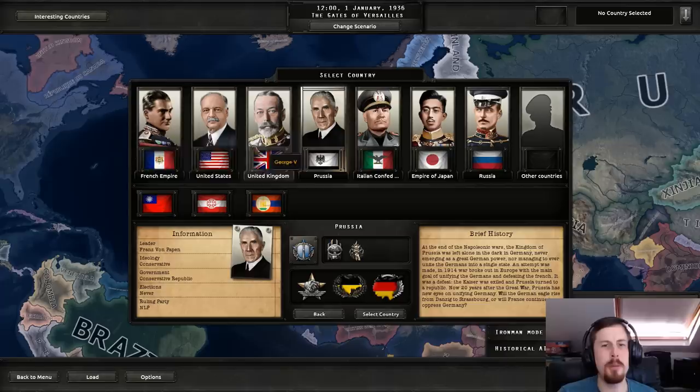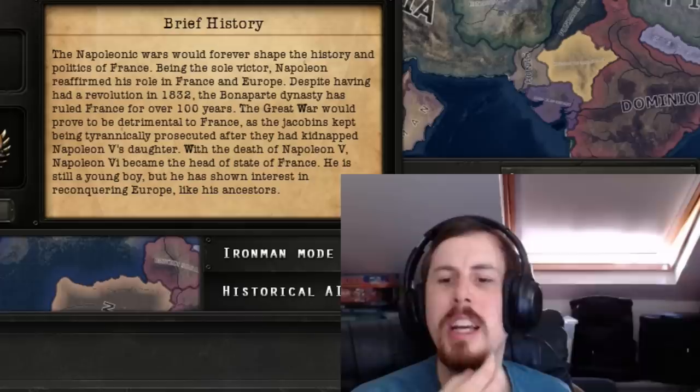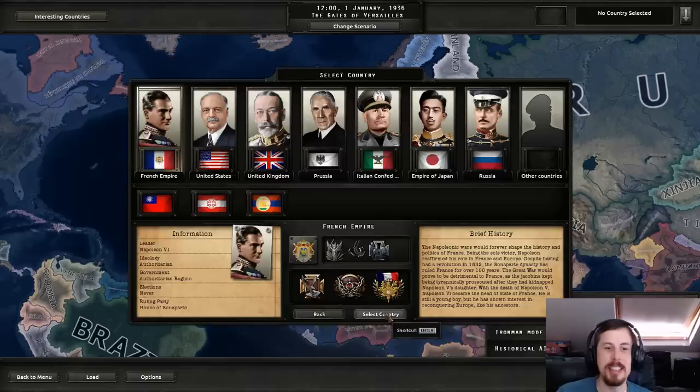The Napoleonic Wars would forever shape the history and politics of France. Napoleon reaffirmed his role in France and Europe. The great kerfuffle proved detrimental as the Jacobins kept being tyrannically prosecuted after they kidnapped Napoleon V's daughter. With the death of Napoleon V, Napoleon VI became head of state — still a young boy, but has shown interest in reconquering Europe. And away we go with the French Empire.